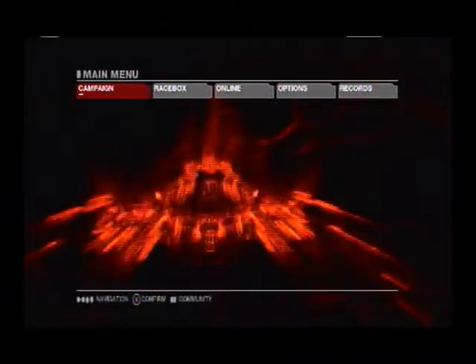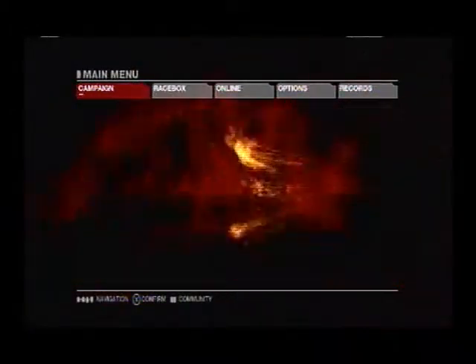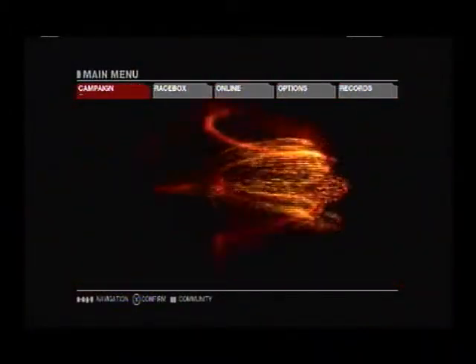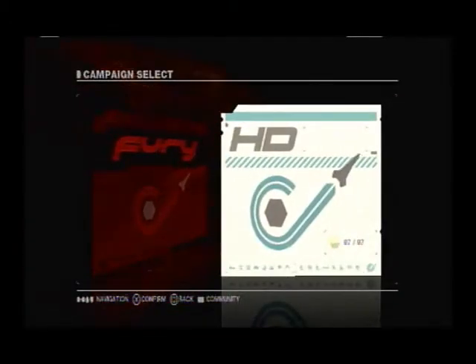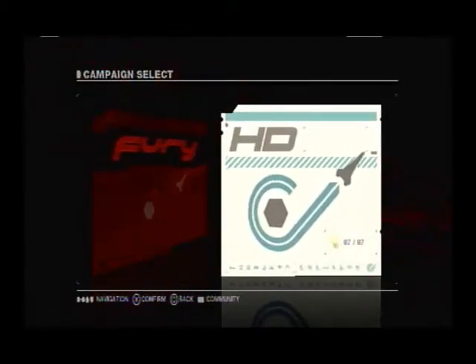Hey everybody, this is Rez and we're going to get started with the WipEout tutorial. I'll be your host going through and through. We'll start with the campaign mode. Now you have Fury and HD. If you got HD you'll have HD. If you have Fury you'll have both.